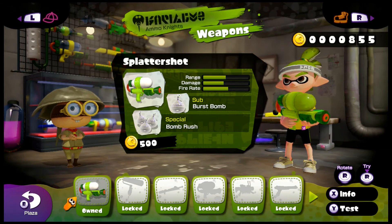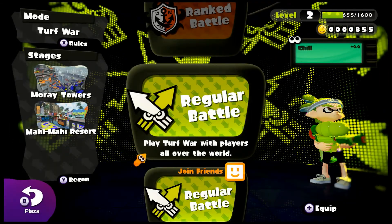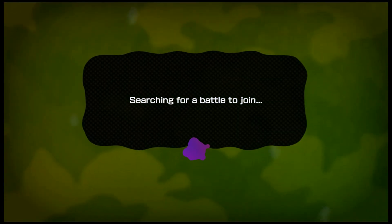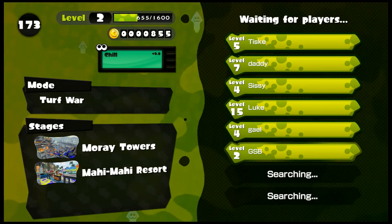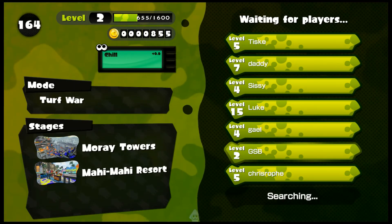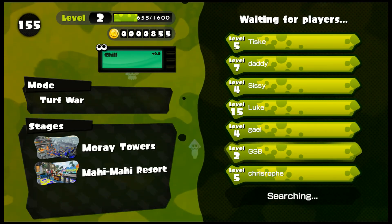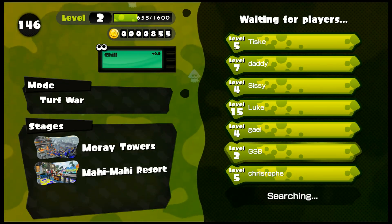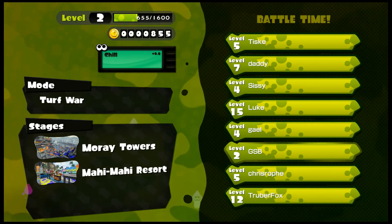Now that we've picked up the weapon I'm going to show in battle, let's head to the lobby and go to regular battle. The stages we have today are Moray Towers and Mahi Mahi Resort. We already got a couple of people on the server — and there's one more person. Come on, let's do this.